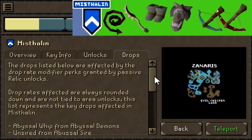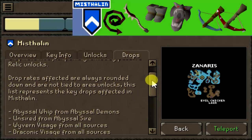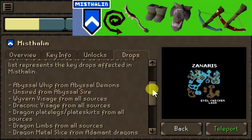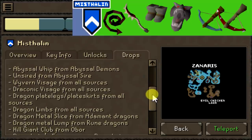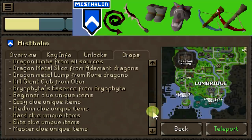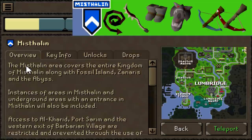They also give us a bunch of diary unlocks in each area. If you want, you can pause the video at certain points to write down notes for yourself and see which diary tasks you will and will not have to plan for. It's very good info they've given us — I was very surprised to see how much was included in these GIFs.